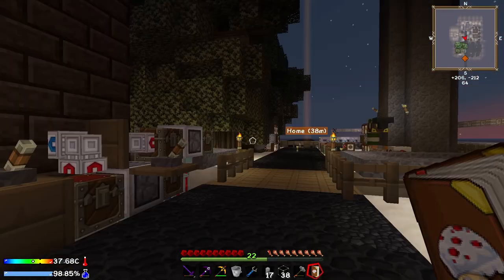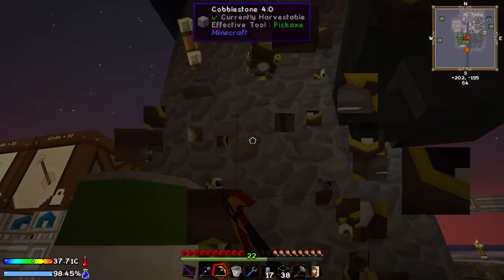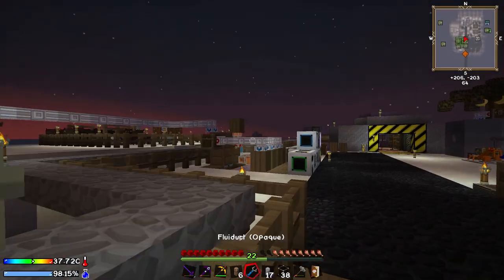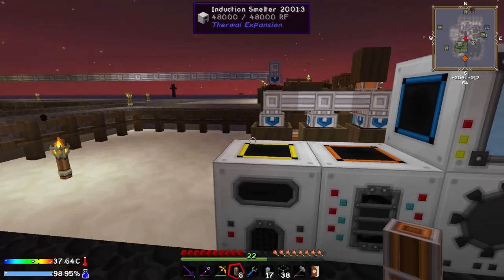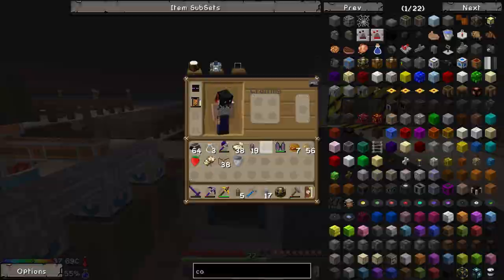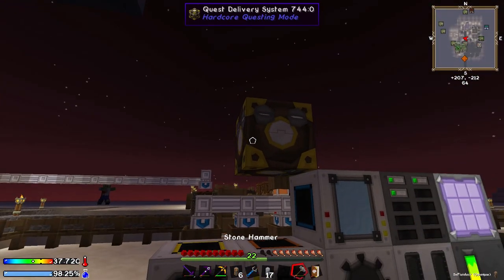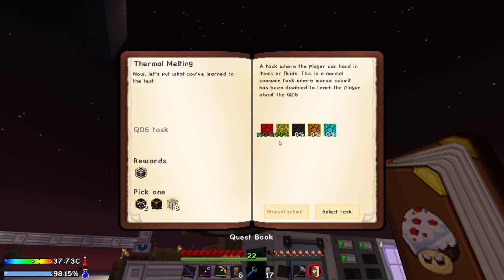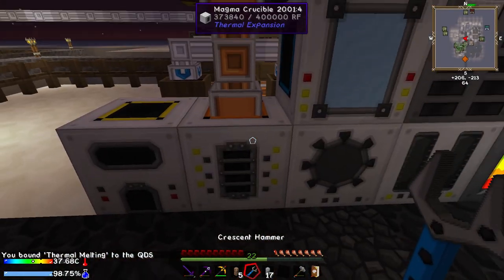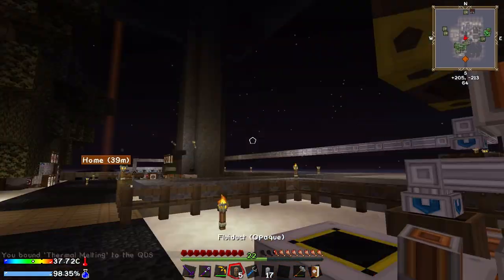All we need is a Fluiduct and the QDS. We'll grab this guy and head back over here. I don't want to connect the Fluiduct just yet — I want to link it to the QDS first before I put the Fluiduct down, otherwise it'll eat up all my liquefacted coal. So we go to the quest book, select the task, right-click, and do the Fluiduct thing. Is that just doing it? It is — it's done. Nice. So that is another task completed.